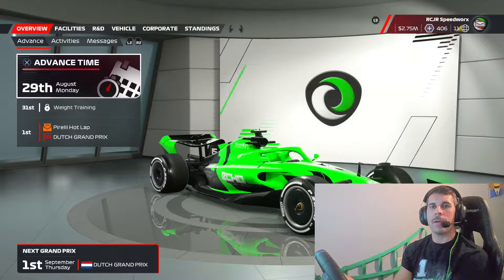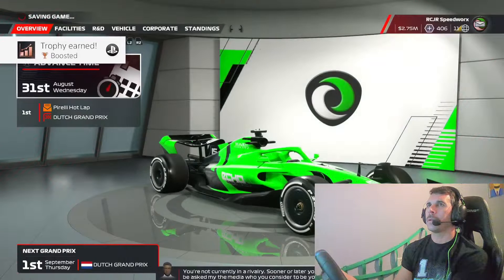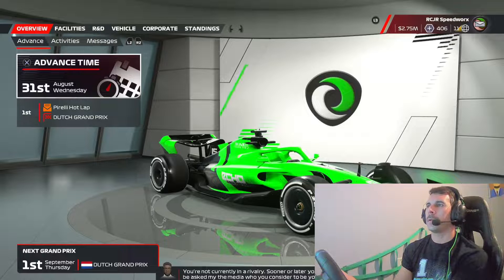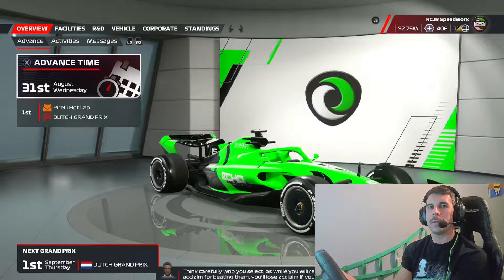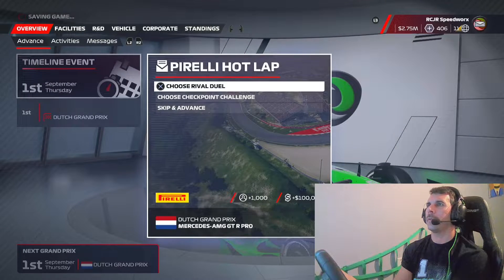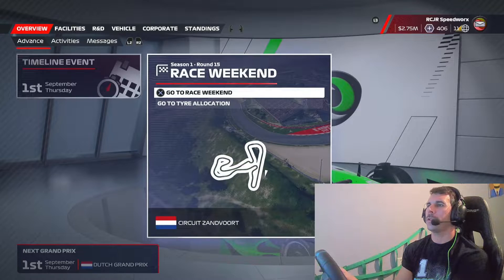On our admin panel, let's go ahead and hop into this next race at the Dutch Grand Prix. You're not currently in a rivalry — sooner or later you'll probably be asked by the media who you consider to be your rival. Carefully choose who you select, as you'll receive acclaim for beating them but lose acclaim if you fail to do so. I thought Lance Stroll was our rival. Anyways, let's hop into this Dutch Grand Prix.